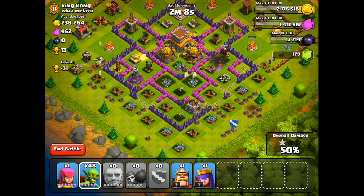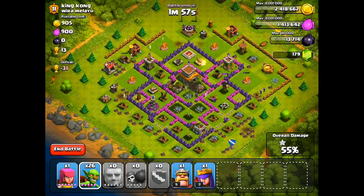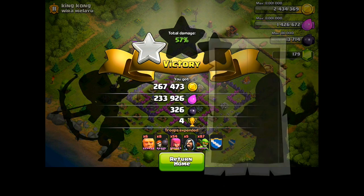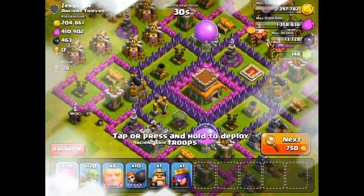So we've taken all of the Elixir, we're making our way to the Gold Storages, starting to take care of the one on the right, got my Wizards attacking the one on the left, and after that goes down we should be able to surrender. It looks like there's 900 Elixir left, 900 Gold left. At this point we're just going to want to surrender. We got 57%, so we're going to be able to keep our trophies, and overall we stole over 500,000 resources. So that was a great raid, and I've been really finding a lot of raids like this up here in Crystal League.